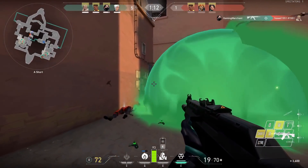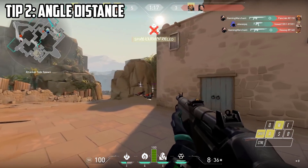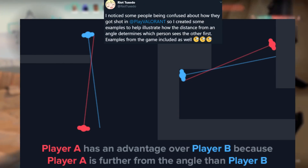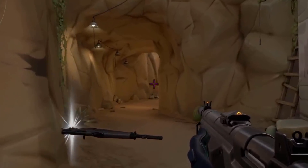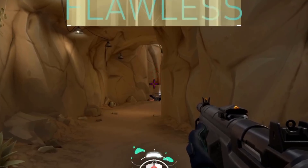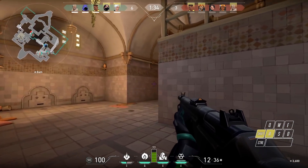Next we have angle distances. If you peak an angle from a longer distance you'll actually have a better advantage. Because of the way angles work — and you can see here, this is a tweet from one of the Riot developers — if you peak a wall really close, more of you is going to show before your crosshair does, including your arms and your legs. You want to try and peak an angle from as far a distance as possible so that the pixels of your body that show before your crosshair are going to be a lot smaller.